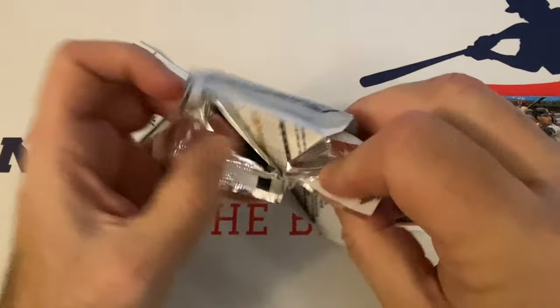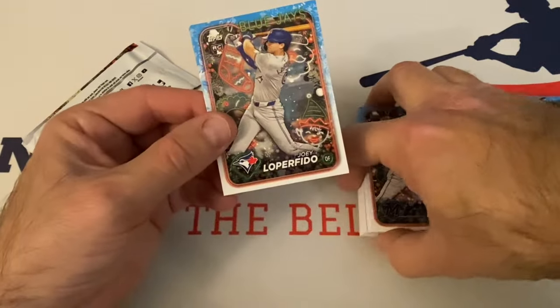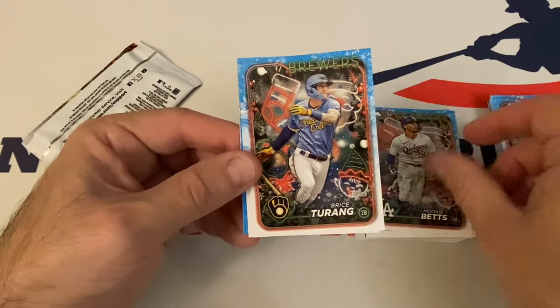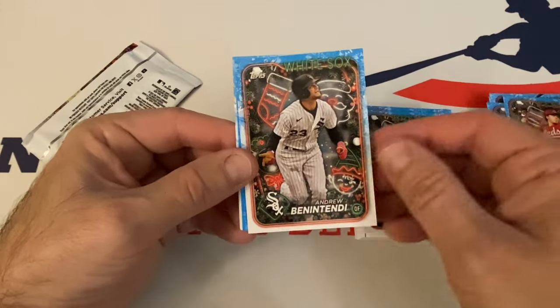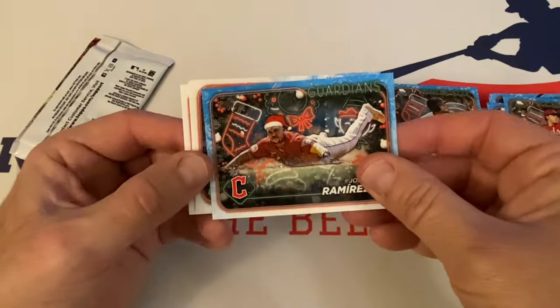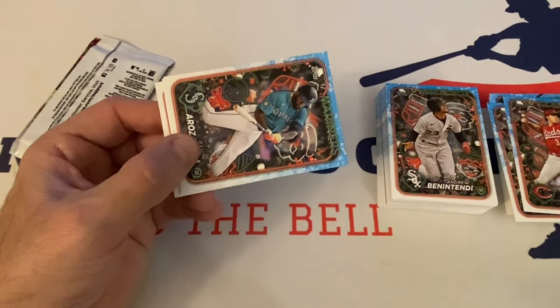Two more packs to go. At this point, just give me the Skenes and we'll be done. Joey Loprofido rookie. Mookie Betts. Bryce Tarang. Connor Phillips rookie. Andrew Benintendi. Jose Ramirez — okay, there he is, he's wearing the Santa Claus hat. So I'm definitely going to go through these at the end. That's probably a short print — in the past they've had short prints and SSPs. That looks like just a regular short print of Jose Ramirez with the Christmas hat on.